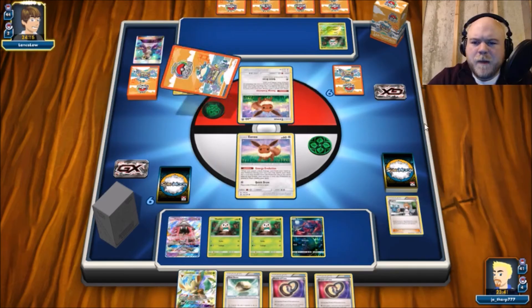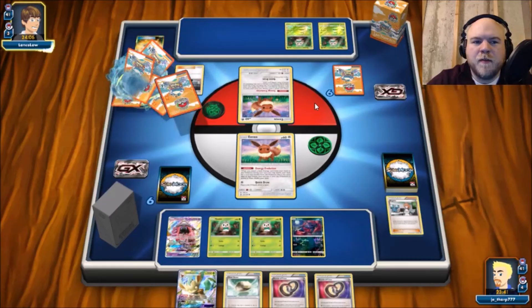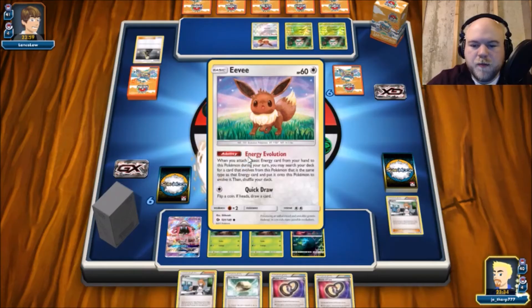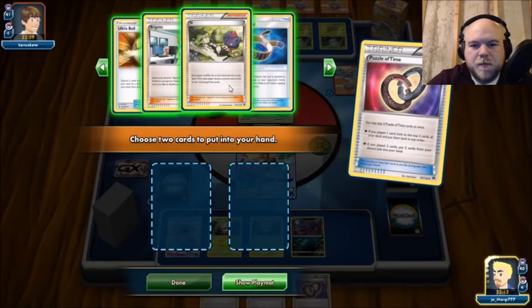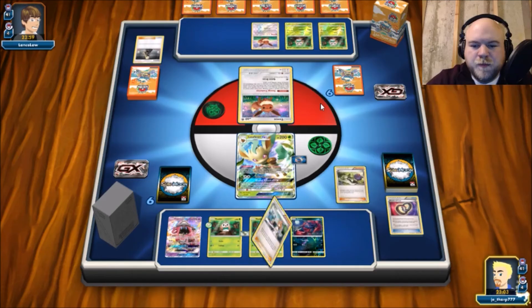We're going to try to get Zoroark set up along with two Decidueye. Hate using Puzzles that early but it made sense — it allowed us to get our setup and continue next turn. The only way we get hurt is if they N us out of this, but if they do it's not a huge deal because it means we get more cards. They Ultra Balled and grabbed a Rowlet as opposed to Lele for Brigette — which could be good for us. He's wanting to use a Cynthia — I guess he feels like he's set up enough.